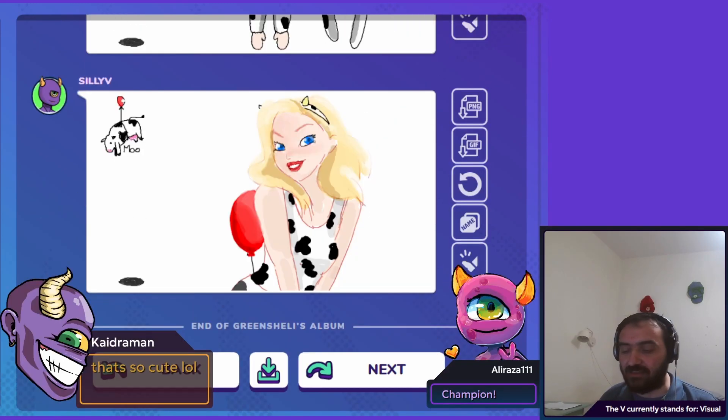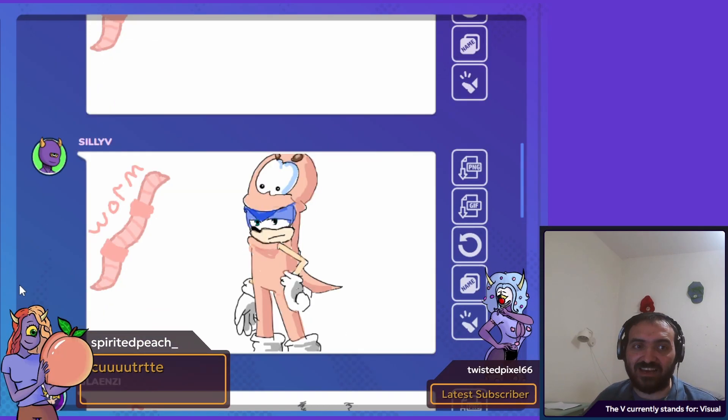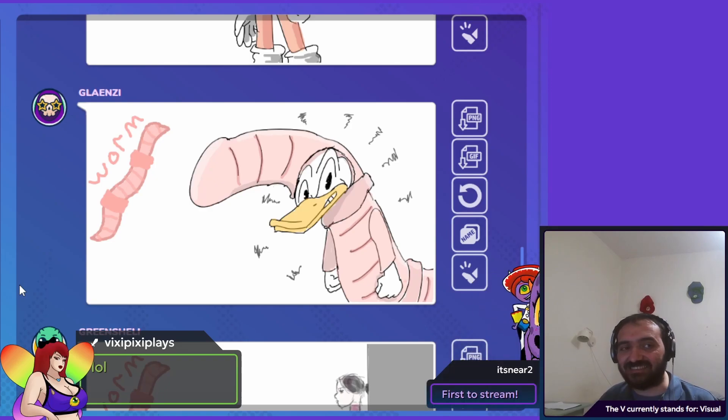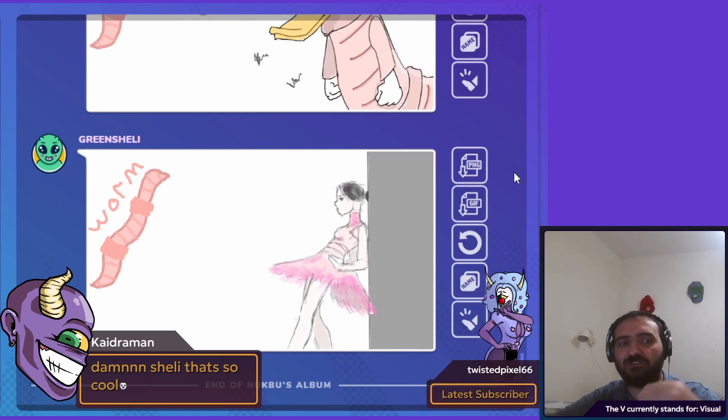Next we have Nagpu with a worm. I drew Sonic — that was fun. This is my attempt to use the worms from the video game. Is this Donald Duck? This is amazing. Shelly, beautiful take, making it look like a ballet dress, only with the warm coloring, makes it look wholesome and sweet.